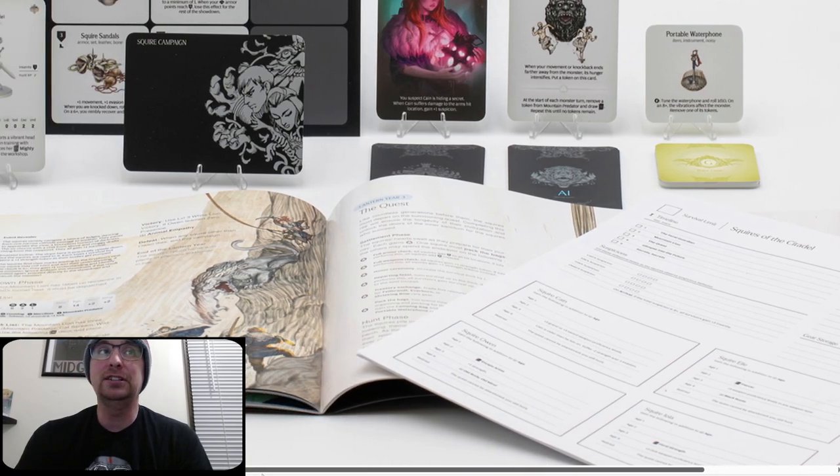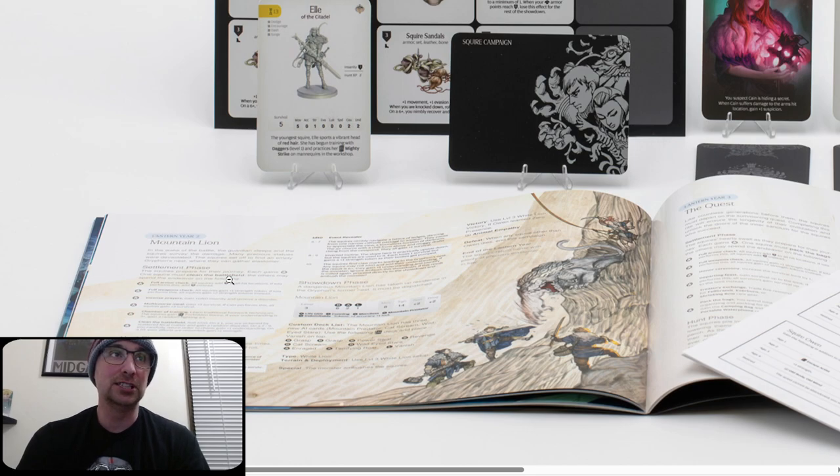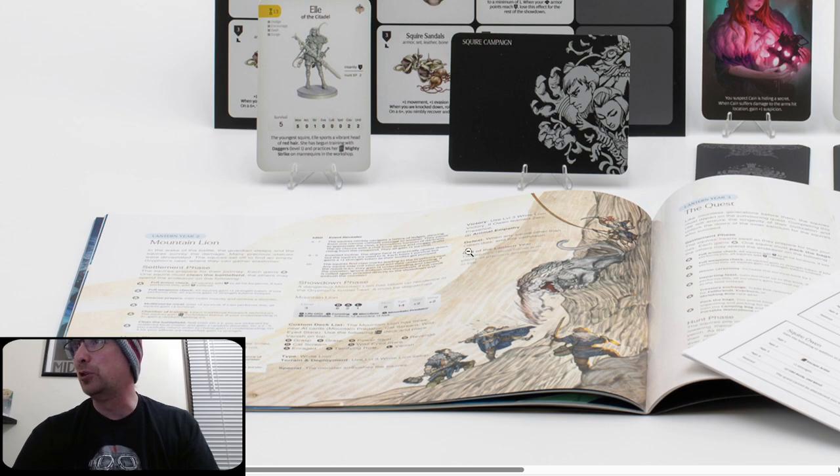Now let's look at the book. Look at this White Lion artwork — this is the Mountain Lion, part of the five-year campaign. It's a legendary monster. Lantern Year 2 is Mountain Lion, Lantern Year 3 is the Quest. It has Settlement Phase endeavors, a Hunt Phase with some rolls, Events, and then Showdown Phase — very condensed. The legendary White Lion for Lantern Year 3 has 14 toughness, plus two speed, plus two damage, a whole bunch of traits, Type: White Lion, and you gain Innovation: Animal Empathy.